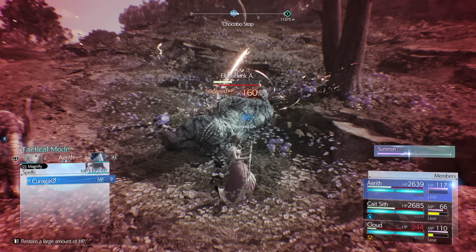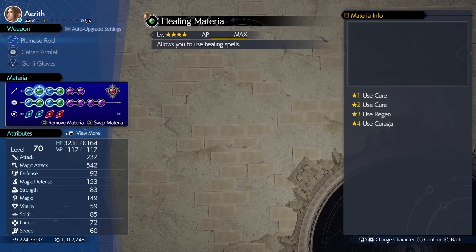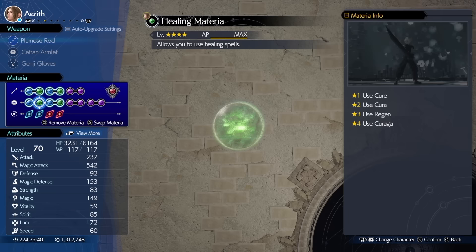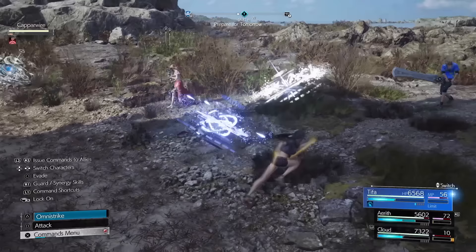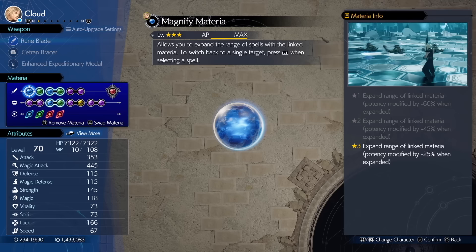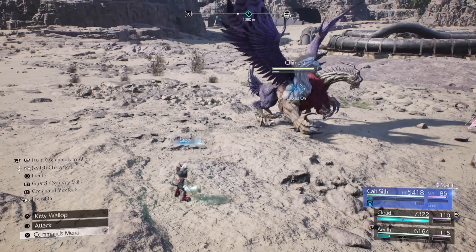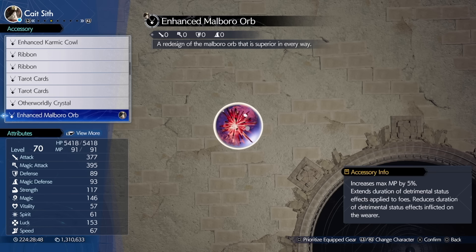You can also use the same repeated materia tactic for big cheap party-wide heals by using magnify, magic efficiency and swift cast all paired with healing. If group crowd control is what you're after, you can use time materia for stop or binding materia for sleep, paired with magnify and magic focus. Cait Sith is an excellent choice for this as his Iron Megaphone can be used to extend detrimental statuses by 50%, which can be further extended if you equip him with the Enhanced Marlboro Orb.